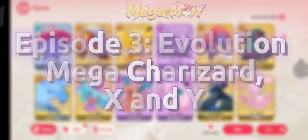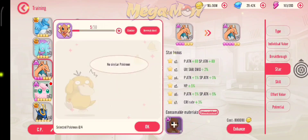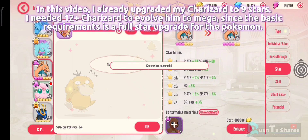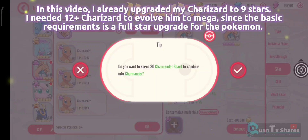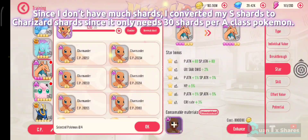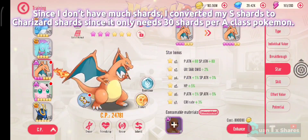Episode 3: Evolution Mega Sherazard X and Y. In this video, I already upgraded my Sherazard to 9 stars. I needed 12 plus Sherazard to evolve him to Mega, since the basic requirement is a full star upgrade for the Pokemon. Since I don't have much shards, I converted my S shards to Sherazard shards, since it only needs 30 shards per A-class Pokemon.